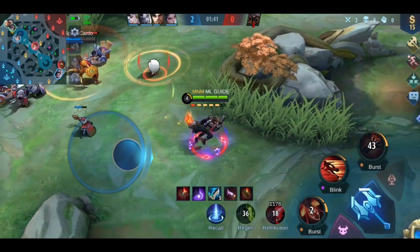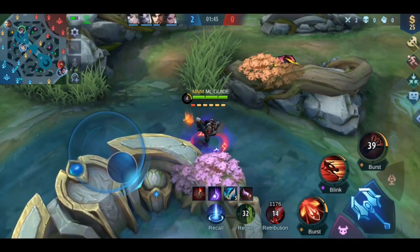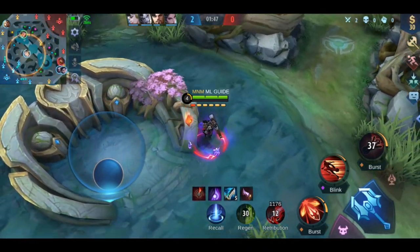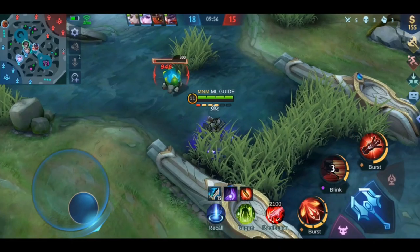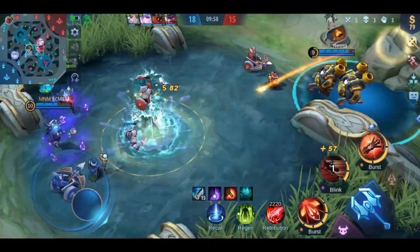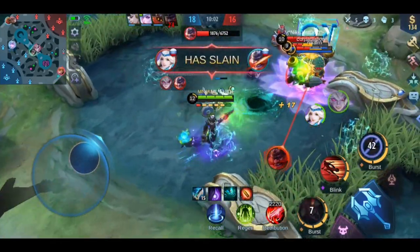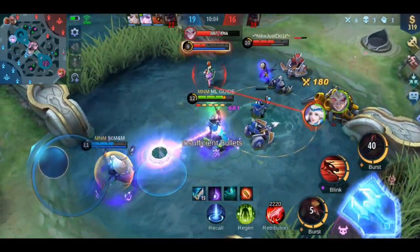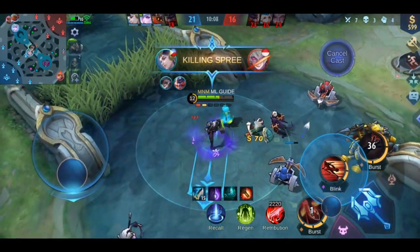That's all his skills. Let's talk about how you should use them. You should prioritize leveling up his first skill over his second, and his ultimate whenever possible. His usual combo is ultimate, then first skill and maybe second. You basically engage with your ultimate and finish the enemy with your first skill. The second skill you use to adjust if the enemy tries to dodge your first, to chase a fleeing enemy when he is low, or to back out of a gank.